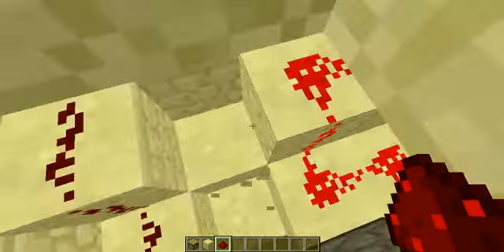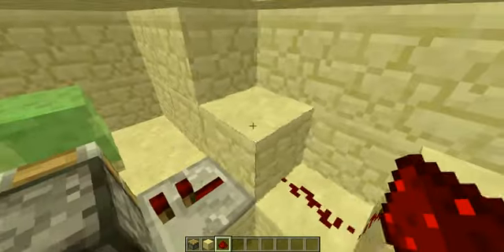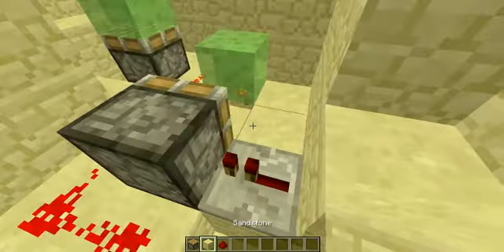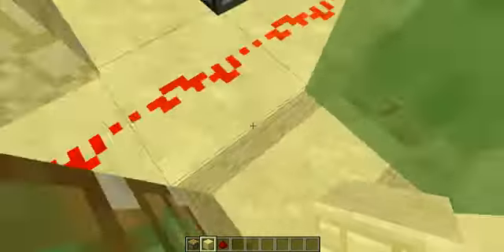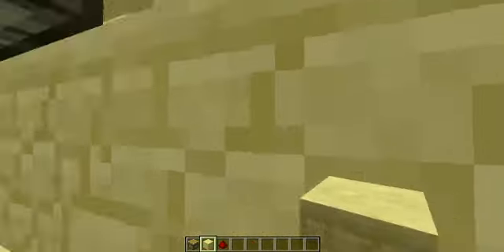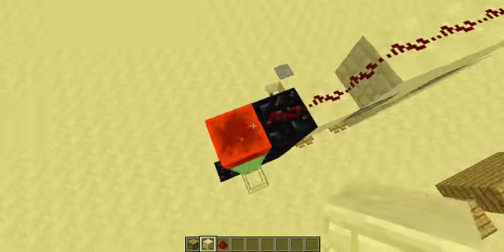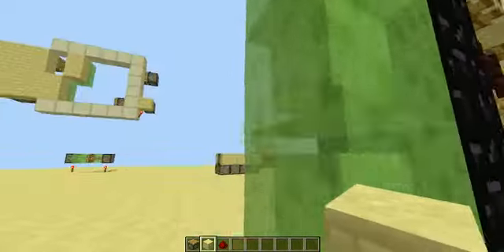Let's go into the redstone — it's not compact or anything, sorry for the dog. It goes into the monostable circuit, into a T flip-flop. The signal of which is inverted here, and sent up this line of slime blocks to a redstone block up here. And that's the slime block efficiency.